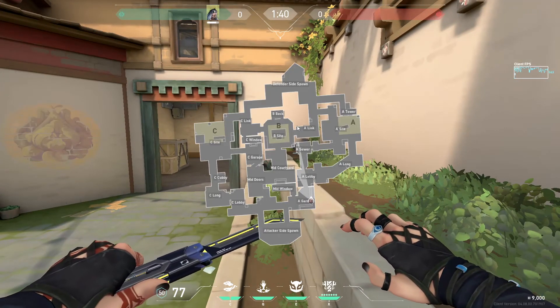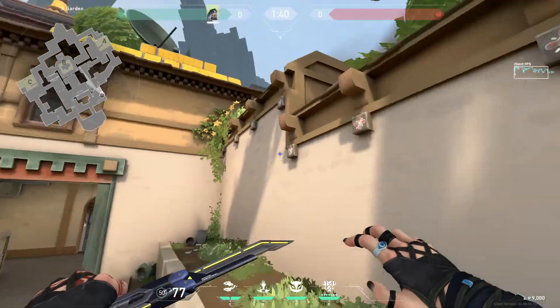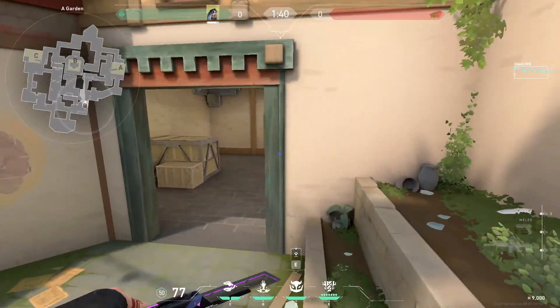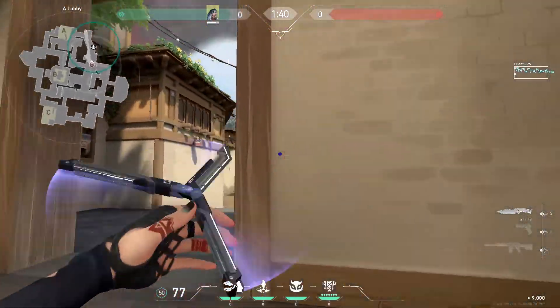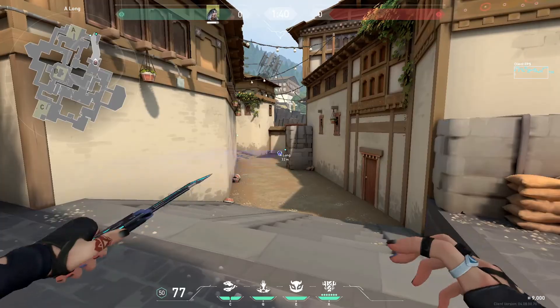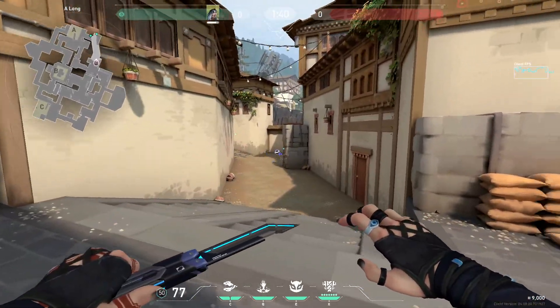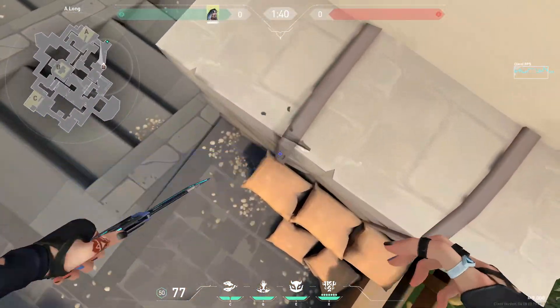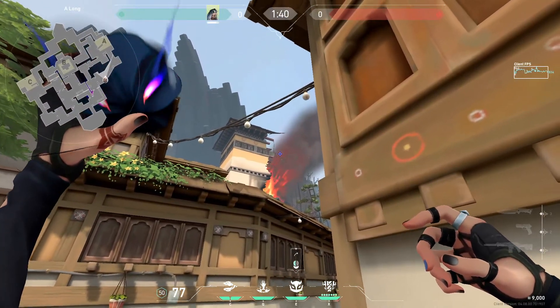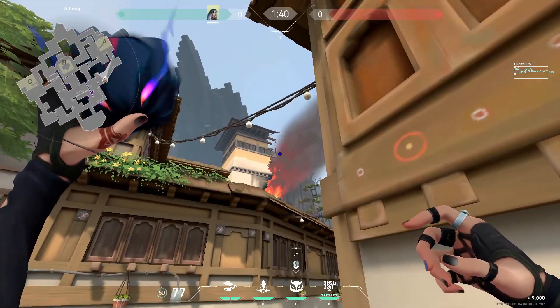The best Fade lineups for attacking — if you just want to clear long, throwing it over here on the roof clears long positions. But if you use something else to clear long, you can get here on this grey line, looking at the edge of the building and the rim.